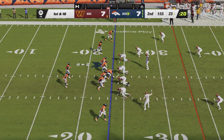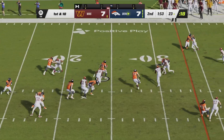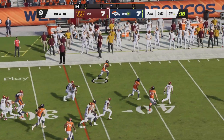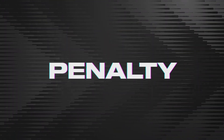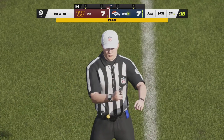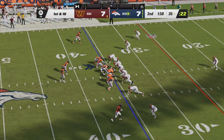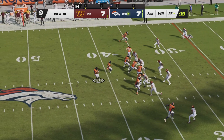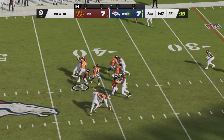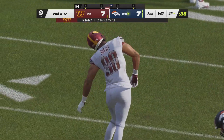1:55 remaining, all three Bronco timeouts remaining — a little two-minute drill action for Russell Wilson. Halfback draw to start: Williams hits the edge, across the 40 and across midfield with a penalty marker down. It will not come back — it's going to be a late hit out of bounds. Controversial call gives the Broncos another 15 yards. What an opening play on their third drive. Now Wilson through the air — he's going to get sacked again, and there's Montez Sweat for the second time.